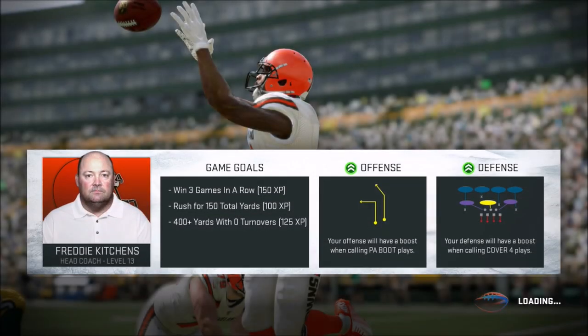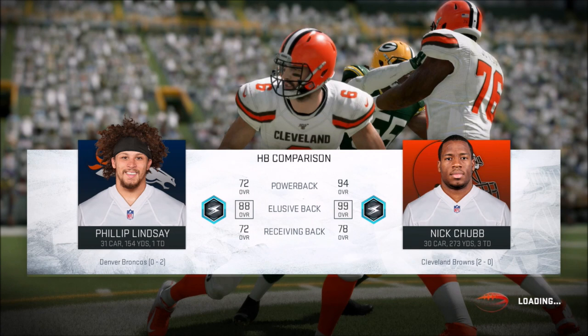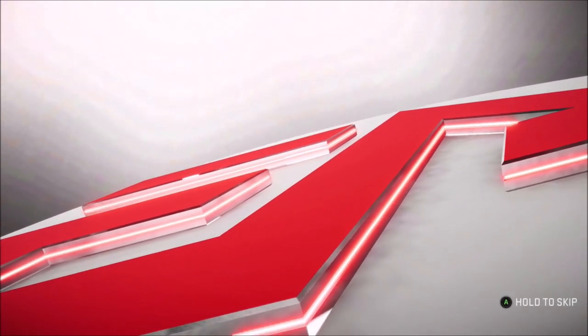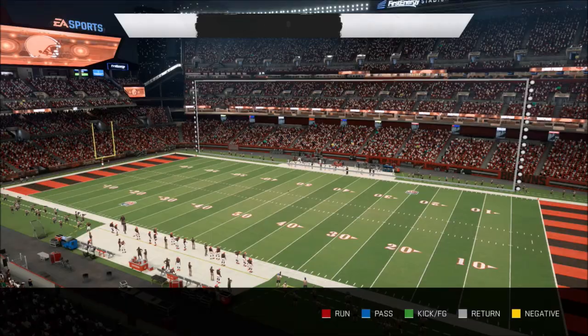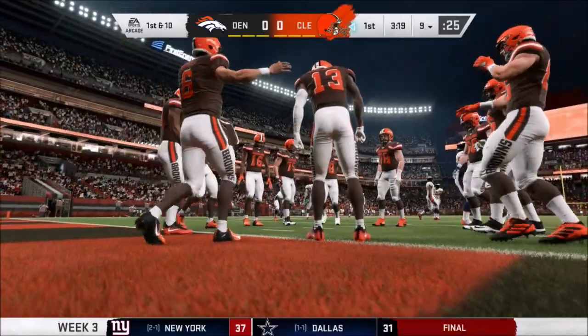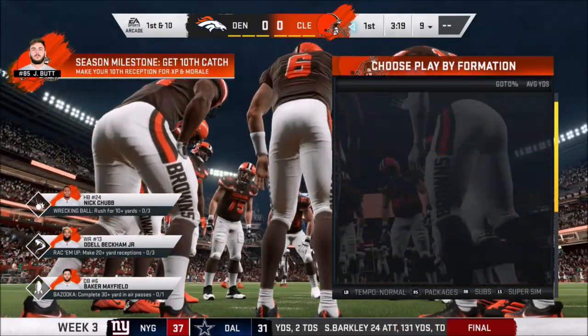Alright, we're 2-0, folks. I found out at the end of the last episode, all my boys that are good want all the money, and I don't have it. I have it, but I'm not giving it to them. And I also found out that there's no good quarterbacks, nor no good running backs, in the first three rounds of the draft. So what that means is, I'm in trouble after this season. But Jonas has been in trouble before, and Jonas has come out on top.